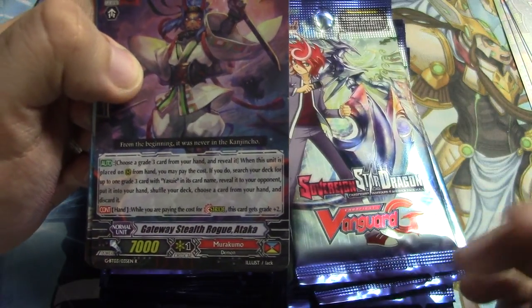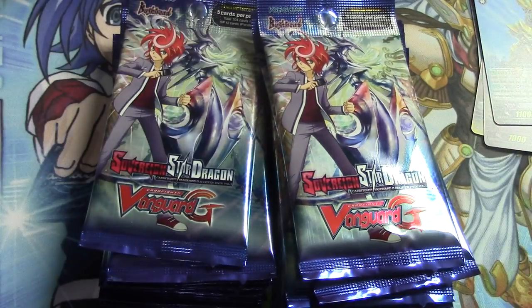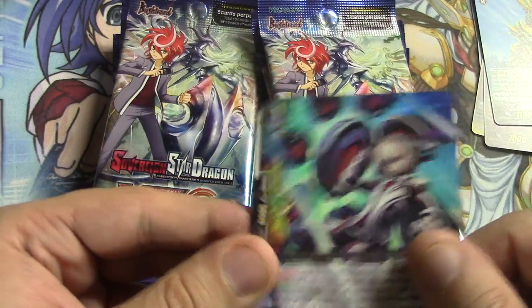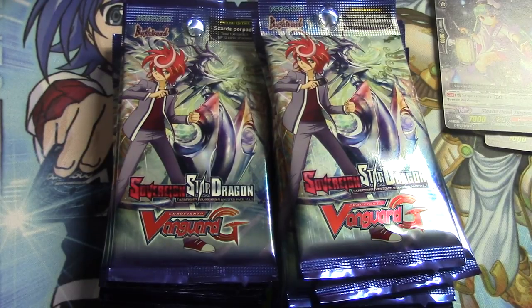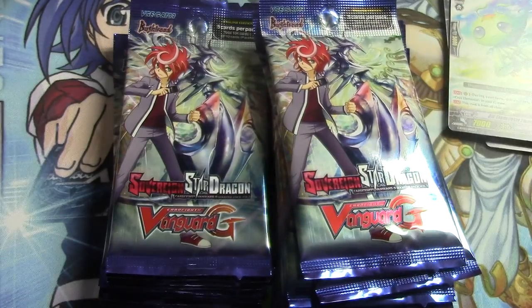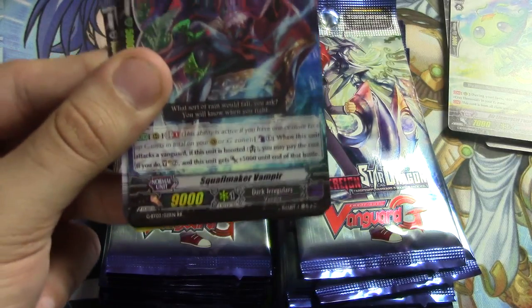It's a project and it usually takes me the next two hours to clean everything up and get it organized. Gateway Stealth Rogue Attica — we have the stride enabler for work too well. The Link Joker Perfect Guard, very nice. I don't want to have to pick a lot of these up, so hopefully they're not super expensive. I'm happy about that. We got the Kagura Rare — E-Mod or something along those lines.